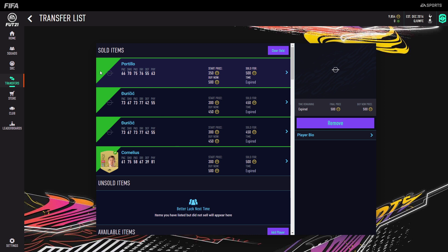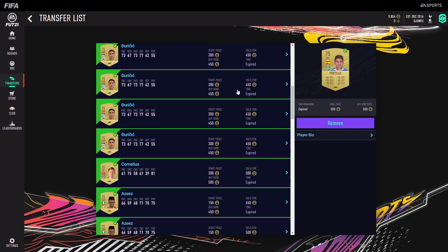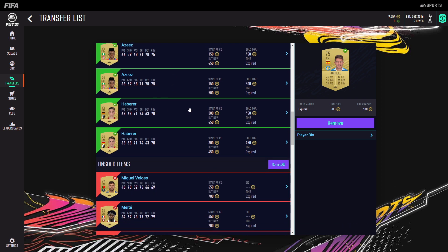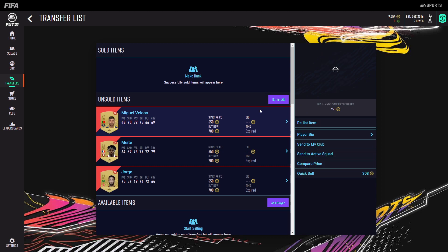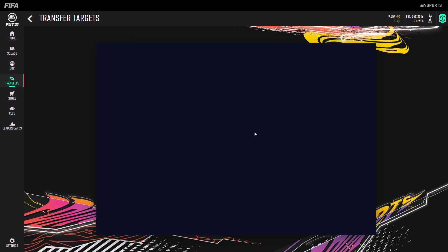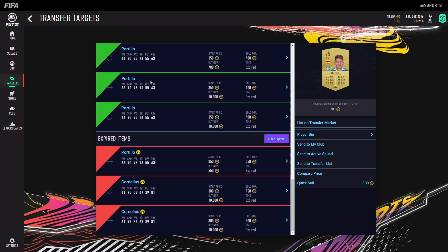If you look at my transfer market right now, I'm selling one of the Portillos for 500 as well as a lot of these Turisitches for 450 — I picked him up for 350, pretty cheap. Cornelius is listed for 500. So I'm just picking them all up for about 350 to 400 coins and selling them for 450 to 500. And I've done that in only about two hours right now. As you can see, a lot of these Corneliuses and Portillos.